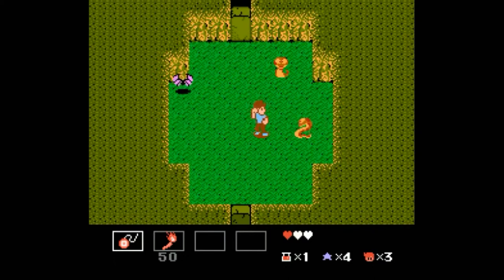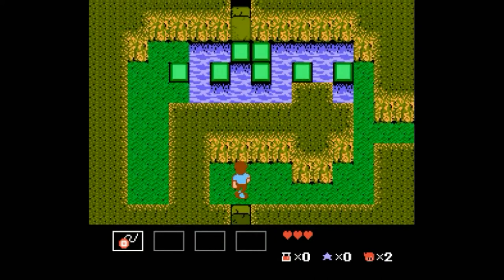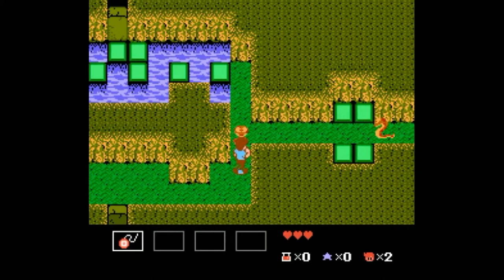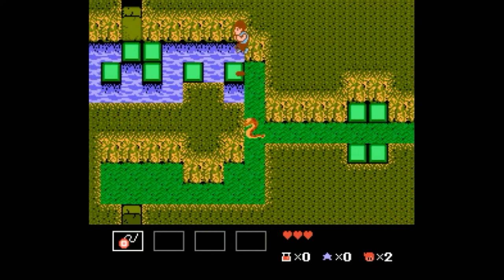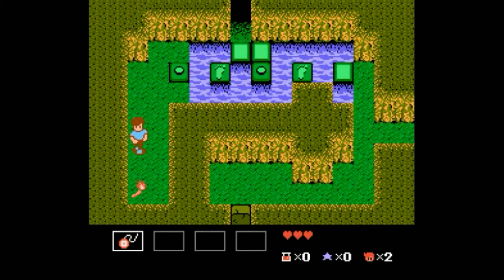These bats are really annoying because they like to come out — and that happens. Usually that'll put you at a halfway point, reset your health, and your weapons. So we're gonna have a little bit less of the torch that we had earlier, but still more than enough. 25 is more than enough shots of the torch.